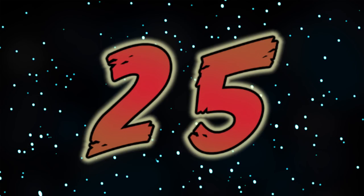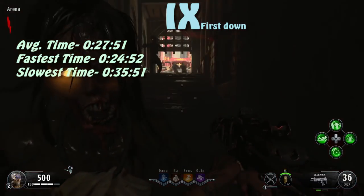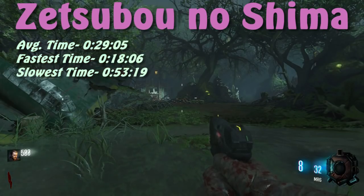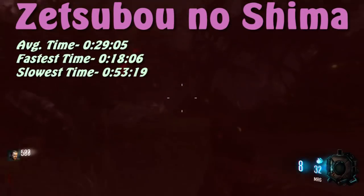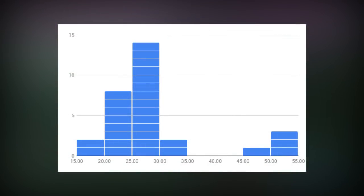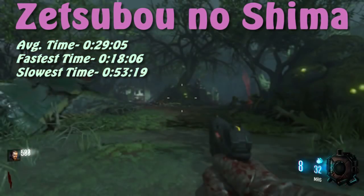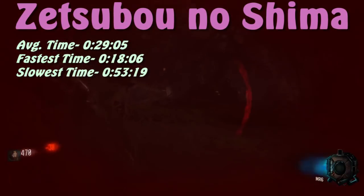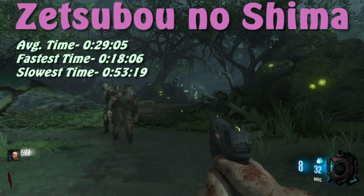At number 25, the second fastest map to death is Zetsubou no Shima with an average survival time of about 29 seconds. The time distribution is very spread out — the fastest time is about 18 seconds, and the slowest is about 53 seconds. This huge variability is due to one zombie spawn area: the water behind the player. If zombies spawn in the water, death comes very quickly; if no zombie spawns there, it takes quite a while for them to reach you.